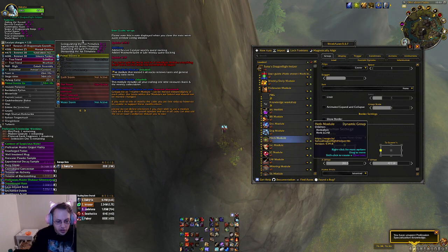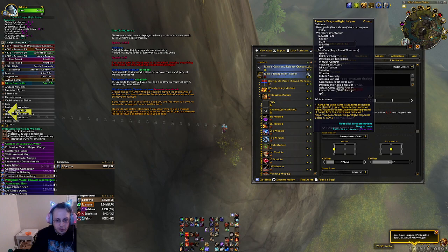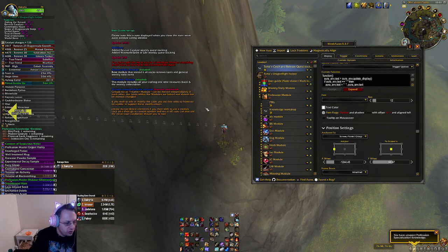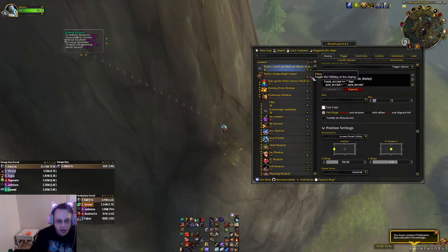Then we need our third one. We're going to go ahead and grab Tomas' Catch and Release. Copy import string, come back over, and Import. It will be off screen here slightly. What you can do to bring that over is hide it, use these controls to reposition it, and strip it back out.